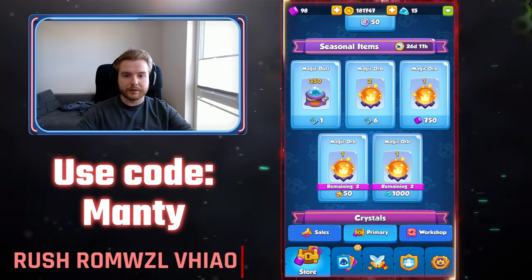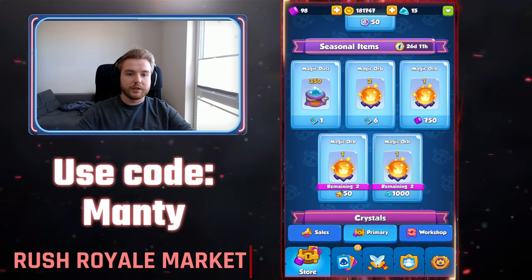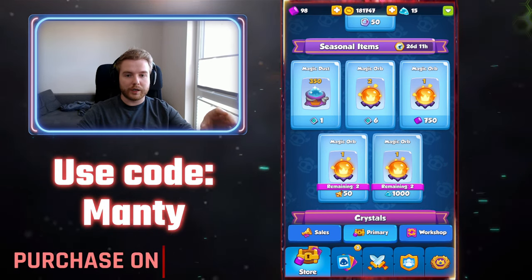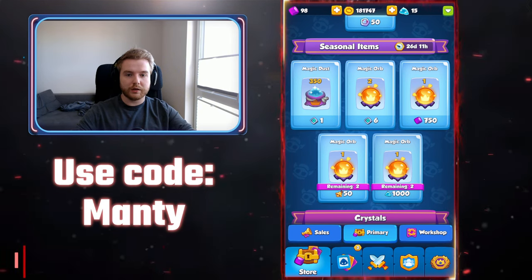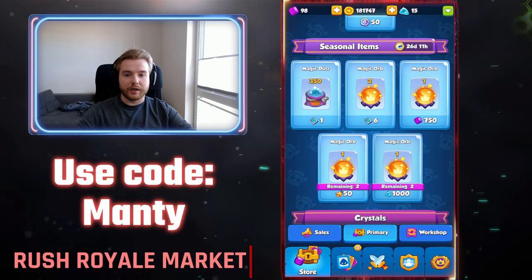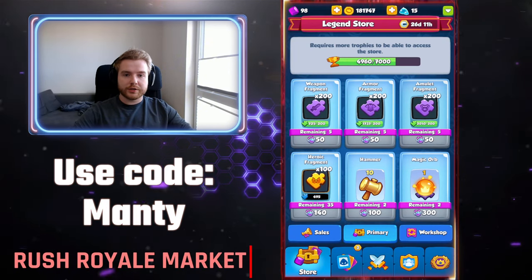Further orbs from the gem exchange are for 750 gems each and are unlimited. You can also exchange 50 bells for one magic orb, up to three times, and exchange 1000 dust for one magic orb, up to three times. This is possible once per season, and hopefully it will stay that way for further seasons, but it is not yet confirmed.